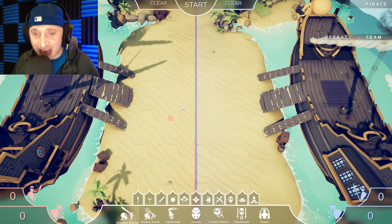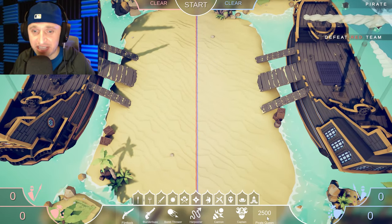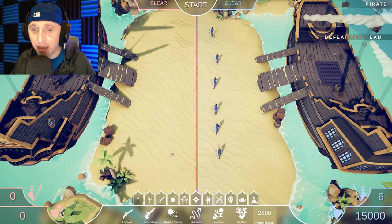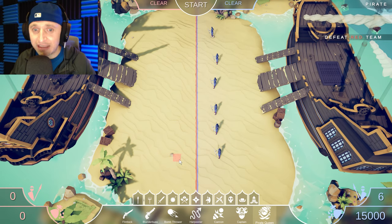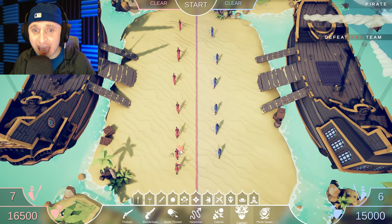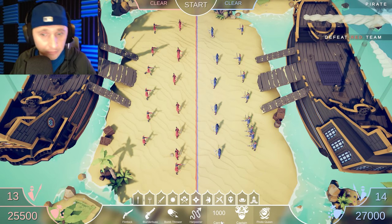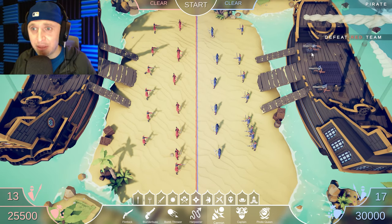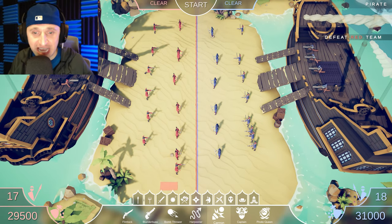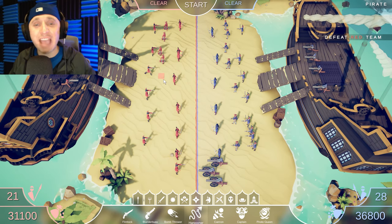Ahoy mateys — if you think we're getting out of here without a pirate battle, you've got another thing coming! Here's the pirate queen — these are the big boppers. They all have a cost that basically indicates how good they are. We've got six and six. We'll put captains here, set them back a little bit. We'll get some cannons set up on the ship — it's going to be tough getting up to those cannons, having to walk up wooden planks while getting absolutely blasted.